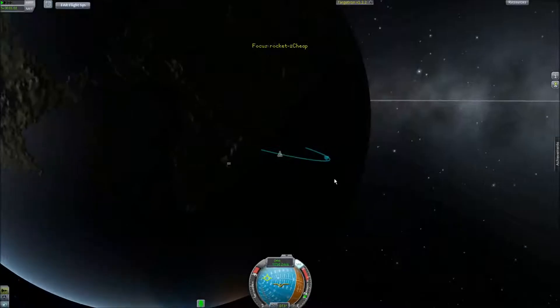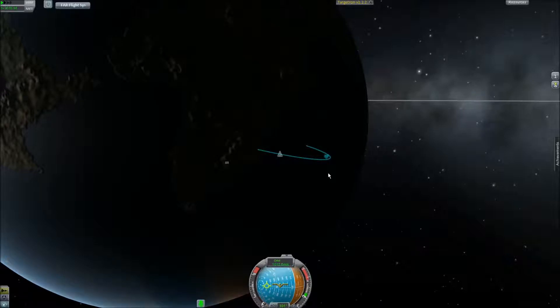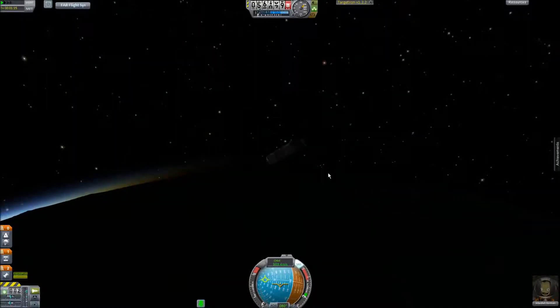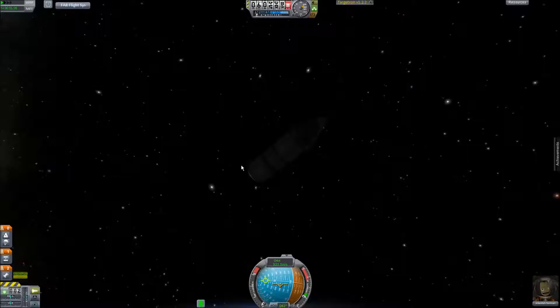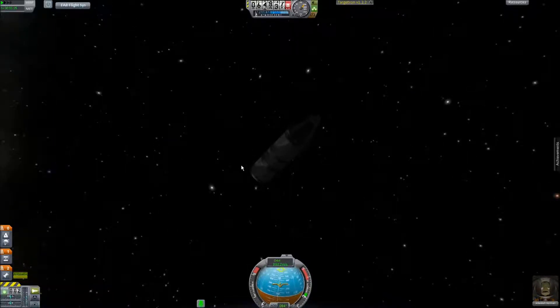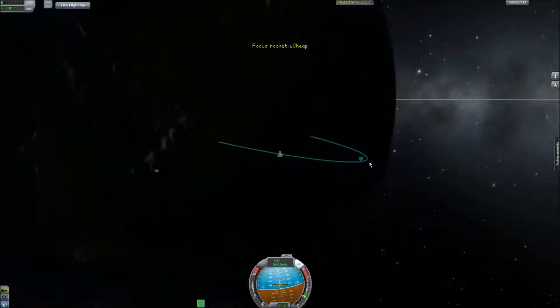I thought this was going to be a clean launch, but I decided to mess it up. I was going to get the EVA because you can EVA in those. He said something interesting. So I completely messed that up — sorry about that, but we'll still get good stuff in this expedition.